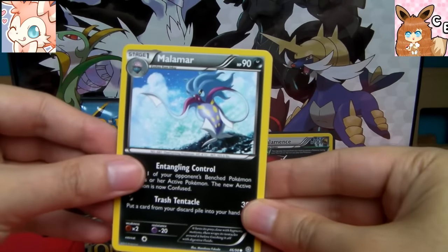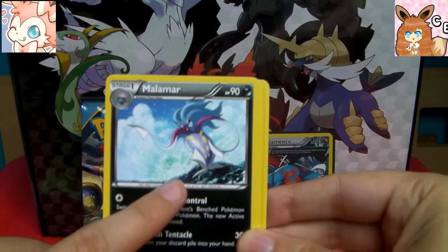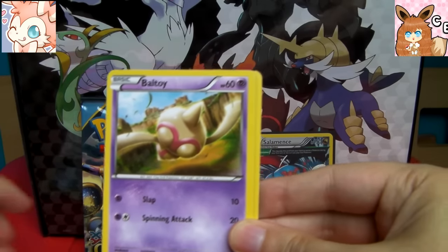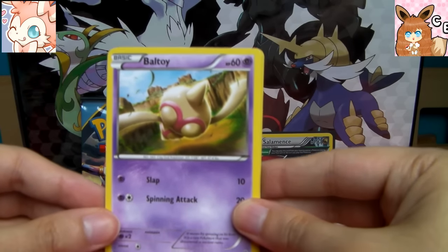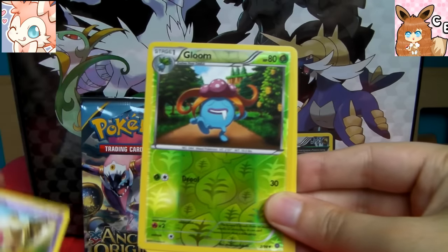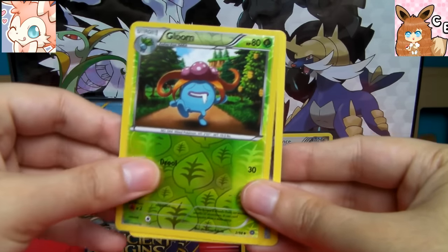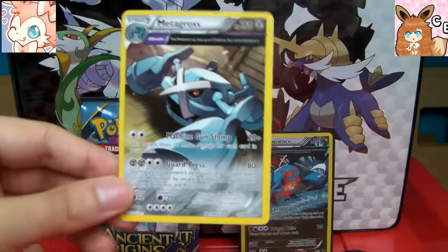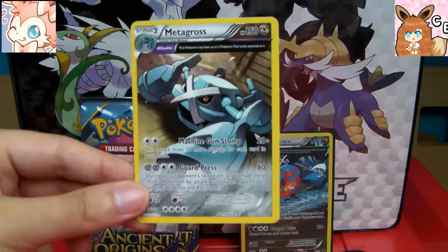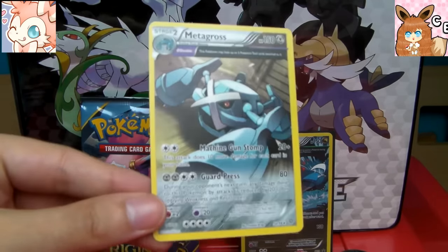Malamar brings all-round weirdness to the table. The scene reminds me of The Little Mermaid when she's on the rock — that would have been a very different film if it was Malamar instead of Ariel. Baltoy — it looks like he's falling forward, very weird. Reverse holo Gloom. And a rare Metagross Ancient Trait — nice. No points for this guy, but pretty cool card. I do think it would have looked better as a holo though.